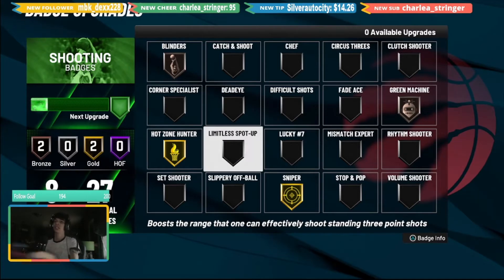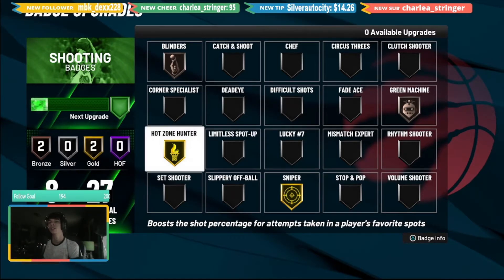For low three-point shooting builds, the reason we chose Hot Zone Hunter is that it immediately boosts your shot percentage for attempts taken in a player's favorite spots. This is going to make you shoot way better. Hot Zone Hunter for a low three-point shooter is a must-have badge. If you're not putting Hot Zone Hunter on as high as you can, you're doing this completely wrong.